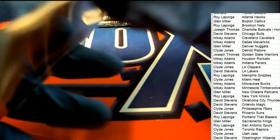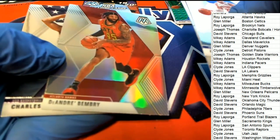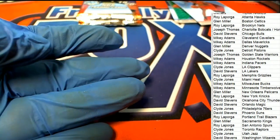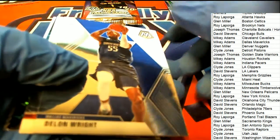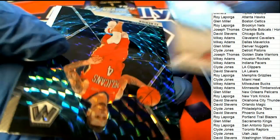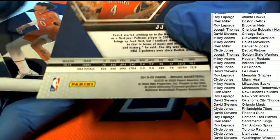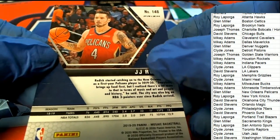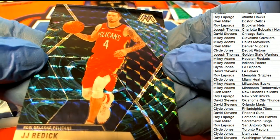We got a Blake Griffin, Duncan Robinson — a Silver. Bimbry for Atlanta. Oh my — a JJ Redick. Special prism here. I've not seen this color too many times. Looks like maybe a Celestial Prism.